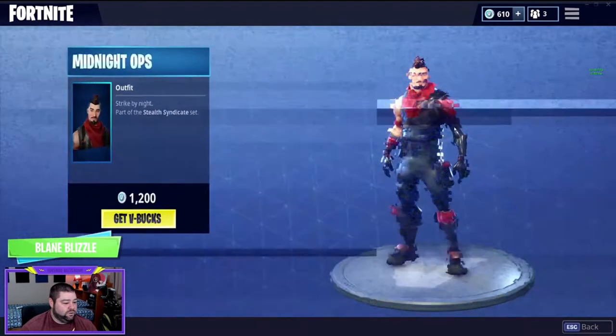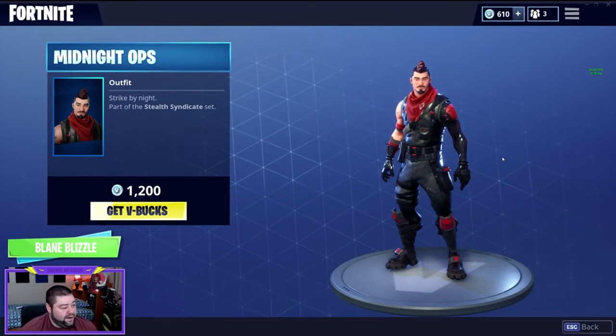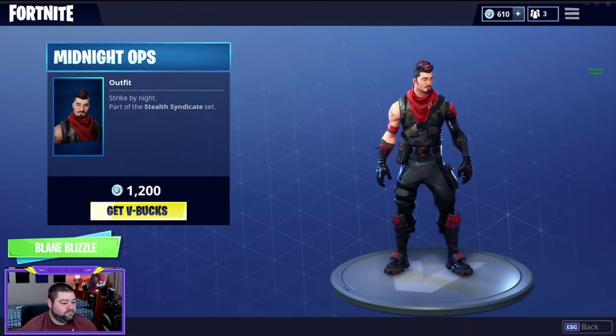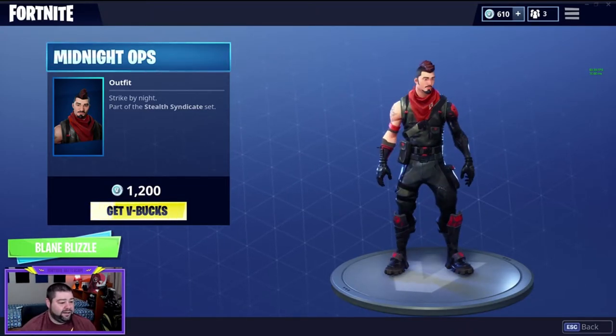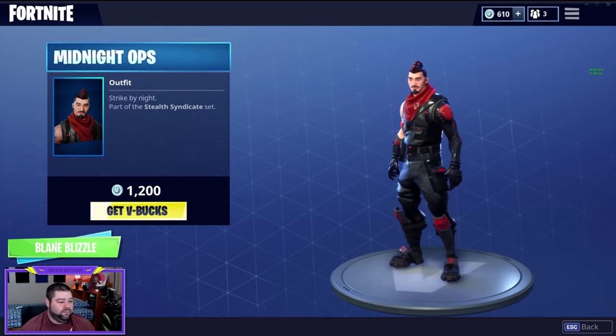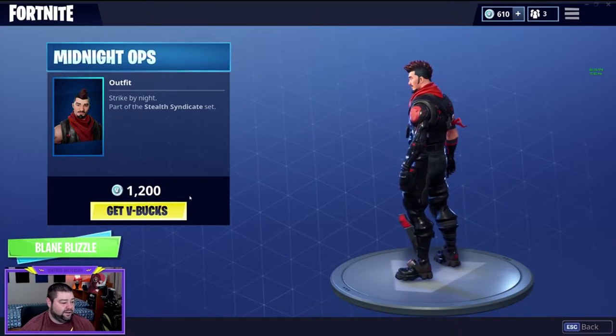Next we have another skin — another outfit. Midnight Ops, strike by night, is part of the Stealth Syndicate set. I kind of like it. I like the half top here with one arm being gone and one arm being there. Really slick looking, really really stealthy. I really like that.